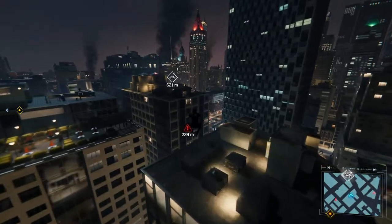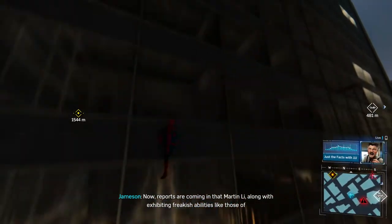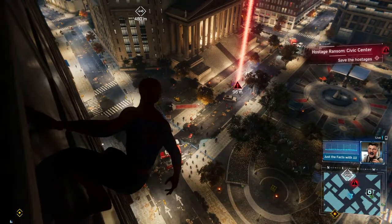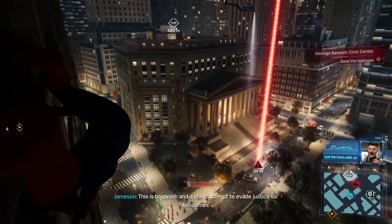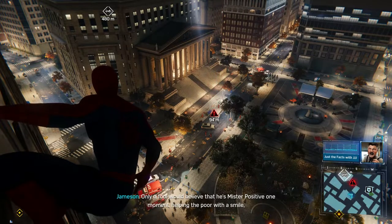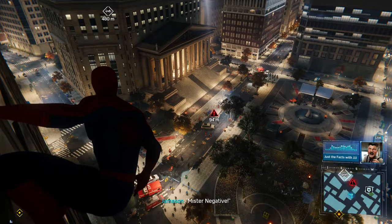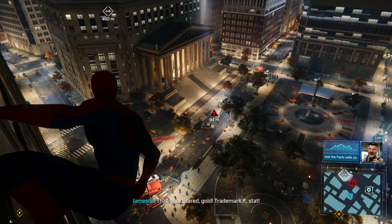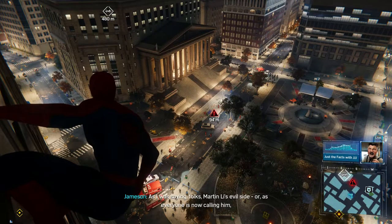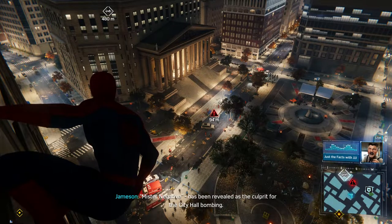I'm coming, fellas. I may not be a local officer, but I'm the next best thing. Now reports are coming in that Martin Lee, along with exhibiting freakish abilities like those of you-know-who, has lately been seen to display almost a split personality. This is hogwash — only a fool would believe that he's Mr. Positive one moment helping the poor with a smile, then suddenly he's Mr. Negative, blowing up — wait a minute. Mr. Negative. That's gold, Jared. Gold, trademarked. Ha! Martin Lee's evil side, or as everyone is now calling him, Mr. Negative, has been revealed as the culprit for the City Hall bombing.